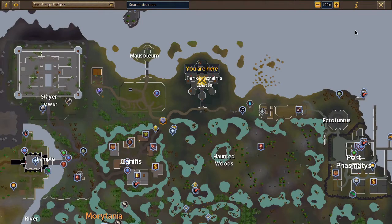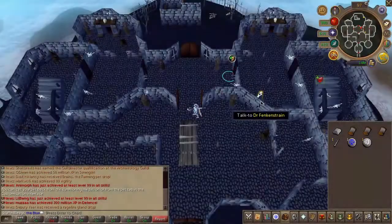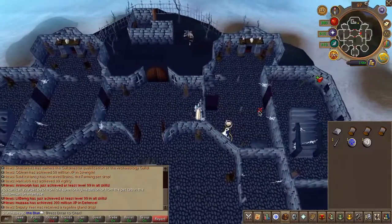To begin the quest, head to the area located here on the map. Speak to Dr. Frackenstrain in the castle and choose the chat options on screen.